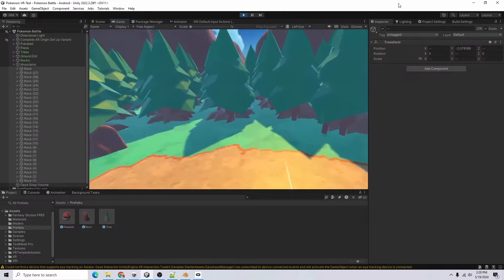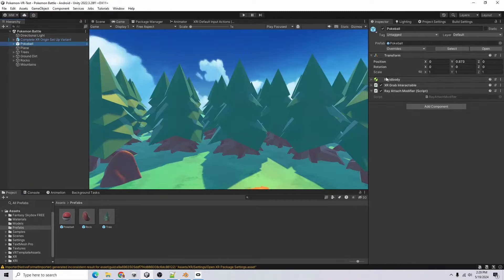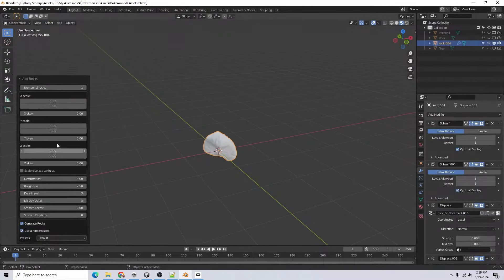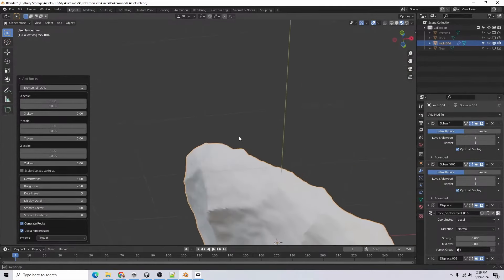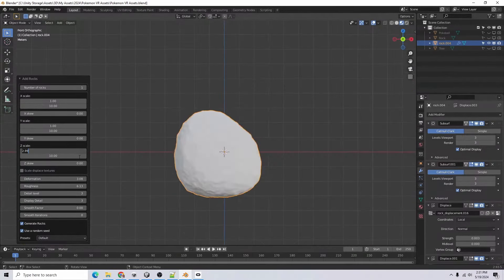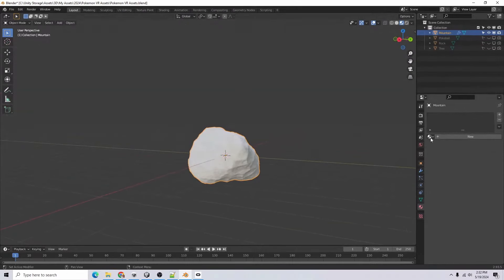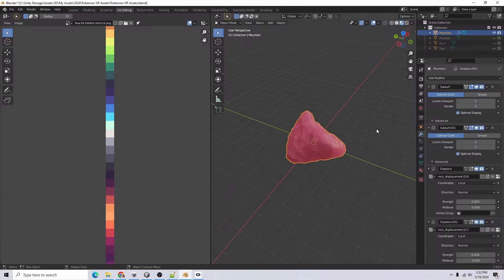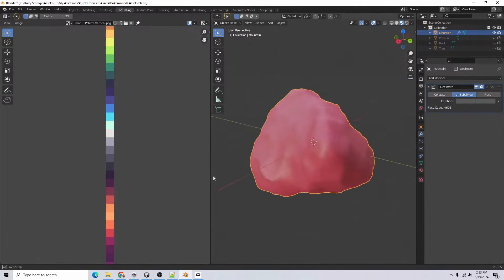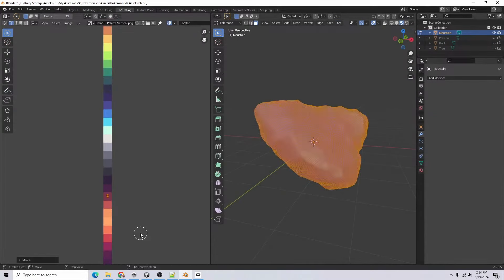Fix that so it's not going through the floor. These little rocks look good. Let's get rid of those rocks that don't look good. Going to the rock generator, I want it to be 10 times bigger — that looks like a better mountain. I'll increase the detail level and make it taller. I'll call it 'mountain' and add our material. Going to UV editing, I'll apply all of this and try to decimate it — there are two decimations.